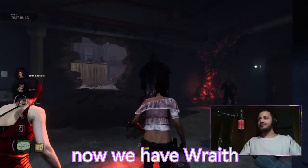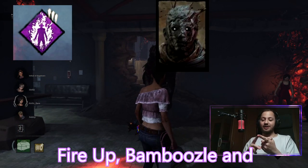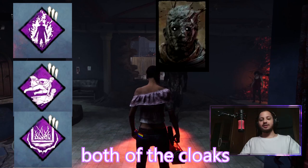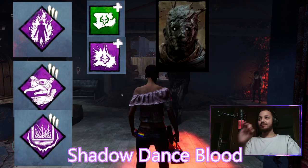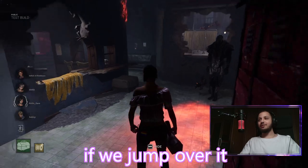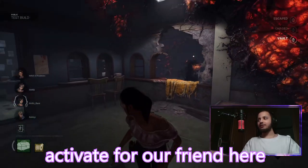Now we have Wraith with the same perks - Fired Up, Bamboozle, and Superior Anatomy - but also both add-ons: Shadowdance White and Shadowdance Blood. Let's see what happens if we jump over the vault and activate it for our friend here.